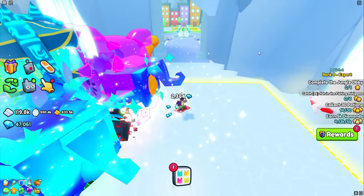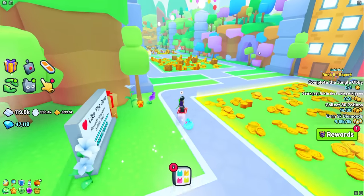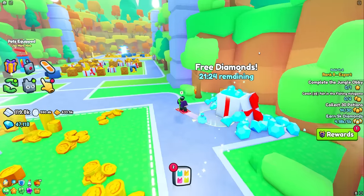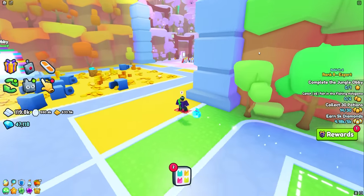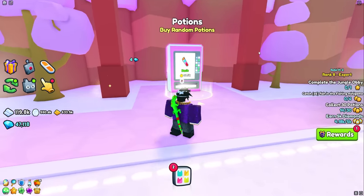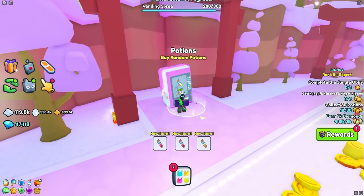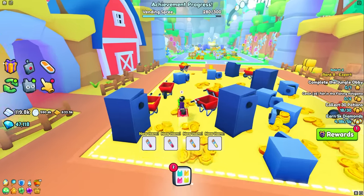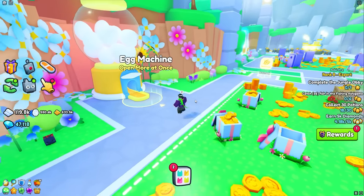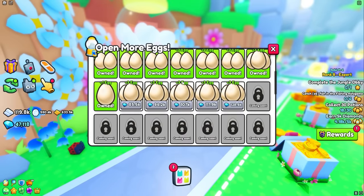On top of equipping your enchants on the books, do not forget to also use your potions. Scattered throughout all of PS99 there are potion machines which you are able to upgrade and buy potions from. I would strongly recommend that as you are playing and AFK-ing, head over to these vending machines and buy these potions — eventually you'll be able to upgrade them to higher enchants, which will be a huge boost to your grinding.